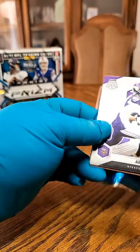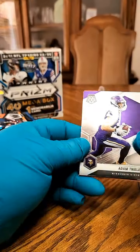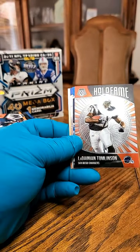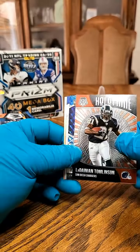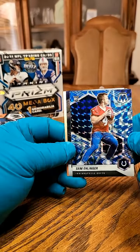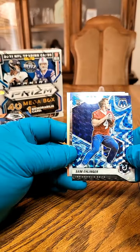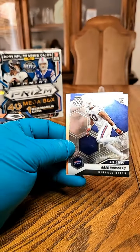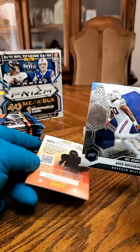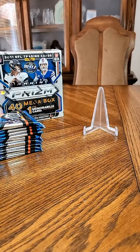Pack one, Mosaic Mega. We got an Adam Thielen to start it off for the Vikings. We got a Hall of Fame LaDainian Tomlinson going out to the super-charges. We got a rookie blue reactive — Sam Ellinger for the Colts. And we got a Greg Russo NFL debut going out to the Bills as well. Nice first pack!